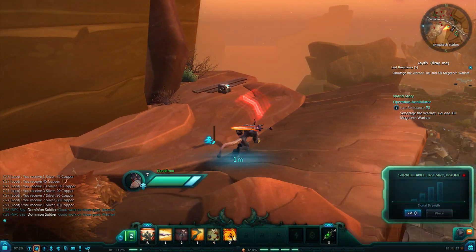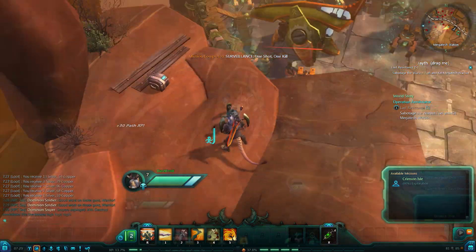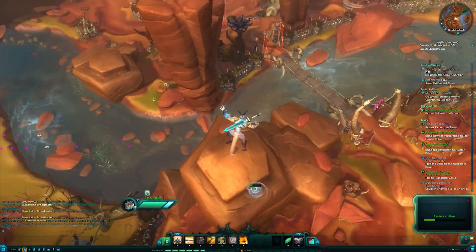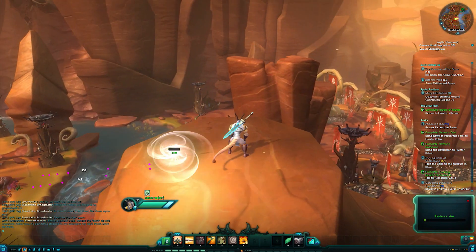Surveillance? Get your secret agent on. There's a war out there and you need to set up remote surveillance devices to keep an eye on the enemy. And tracking? If you're ready to hunt, you can track enemies, creatures and strange anomalies through the unforgiving terrain of the planet Nexus.